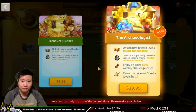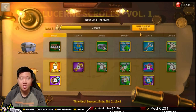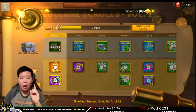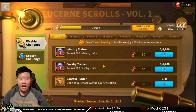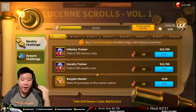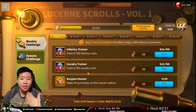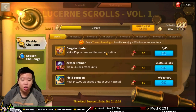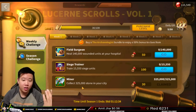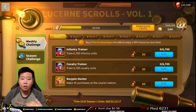You're probably wondering how to level up your Lucerne Scrolls. Besides purchasing with gems, click on the Challenges tab — there are two tabs: Rewards and Challenges. Under weekly challenges for week one we have infantry training, cavalry training, and archer training which granted me 30 clues. Most tasks are very easy: make 45 purchases at the courier station, train 11k archers within the week, collect stones in your city. It makes you want to grind and gives you a purpose logging in each day.